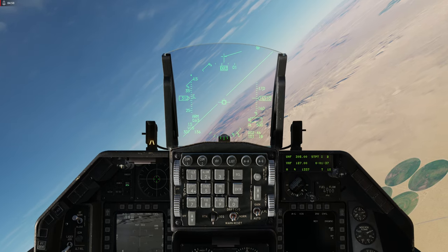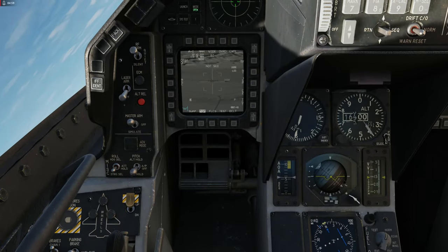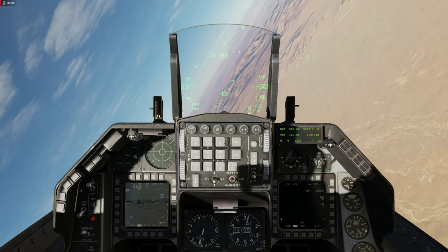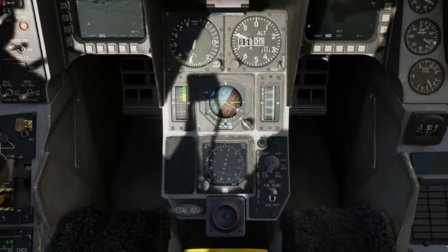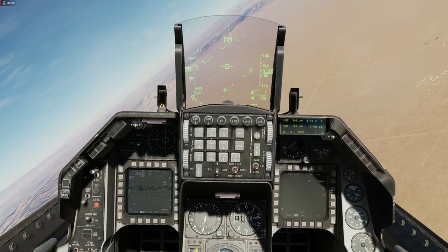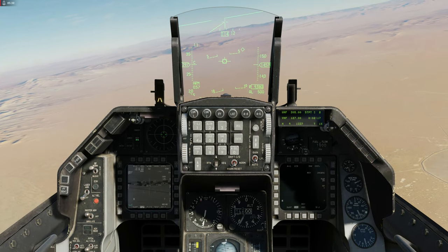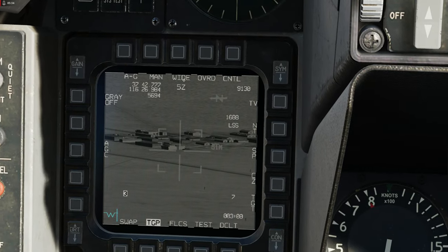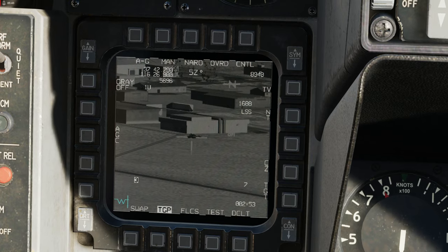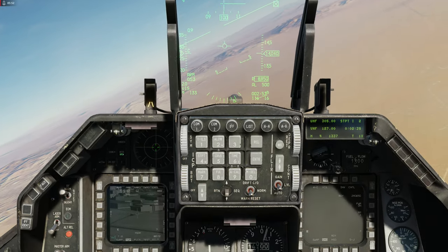A ideia é disparar os dois mísseis ao mesmo tempo: um no veículo em movimento e um no prédio ao lado dele. Vou deixar essa tela em SOI dando um zoom ali. Estamos a mais ou menos 18 milhas do alvo. Beleza, dá um zoom aqui e lá está nosso alvo. Deixa eu pegar ele ali.